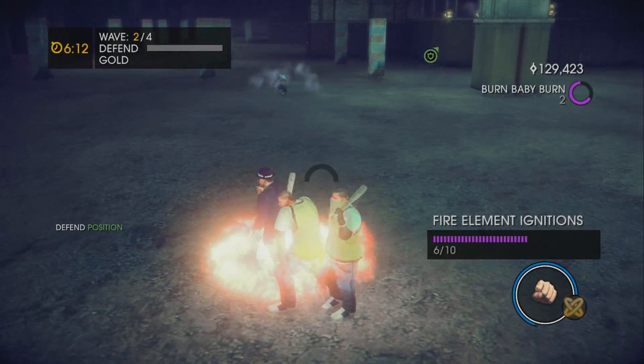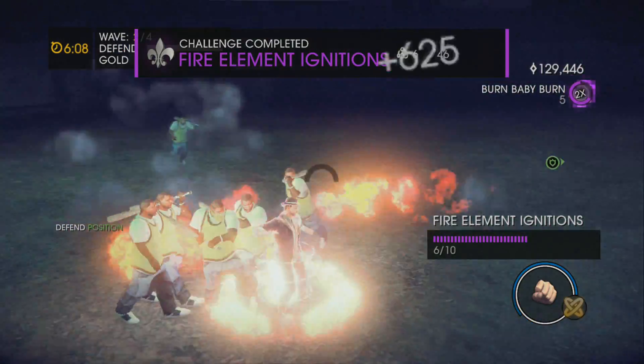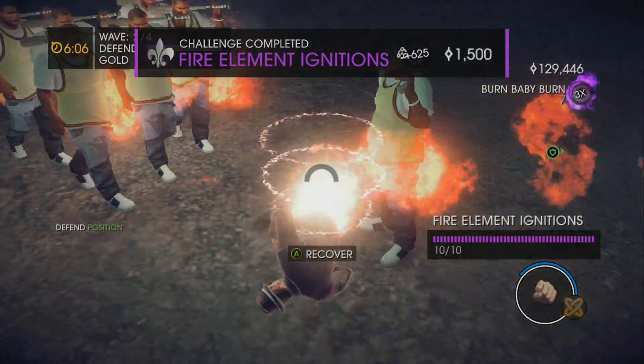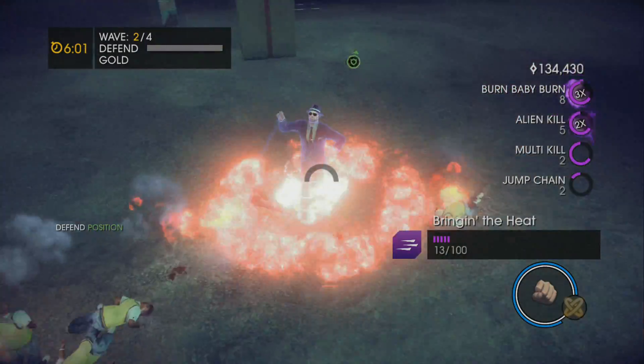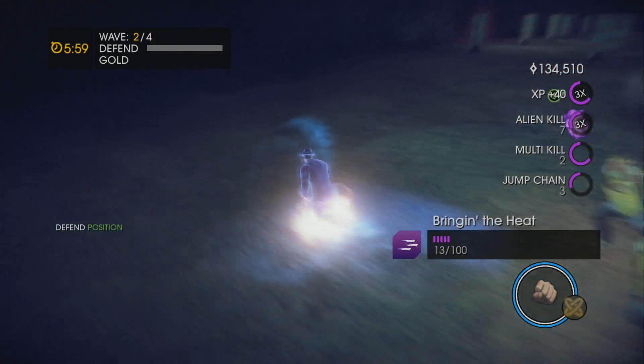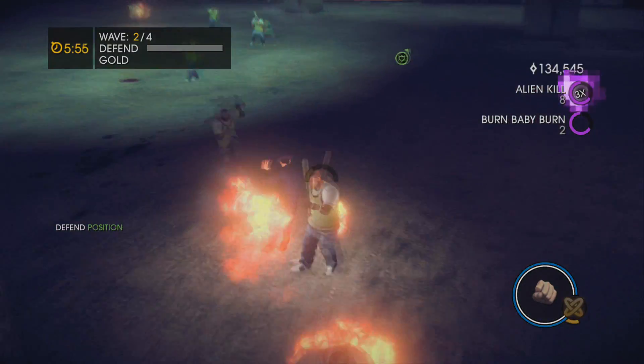You want to come to the corner of the map here. You want to use your Heat buff special super power and activate it, then kind of run around and sprint around all these guys here.